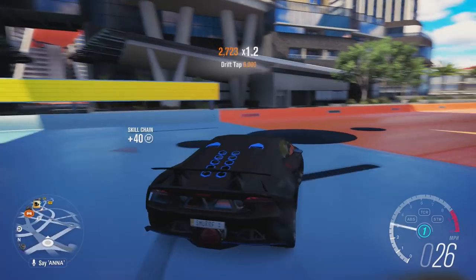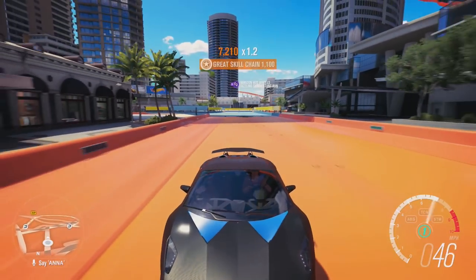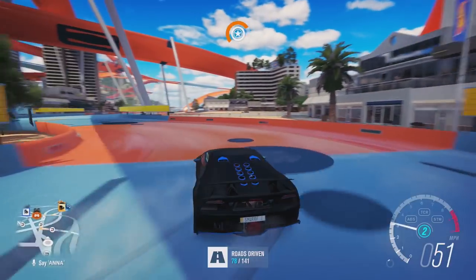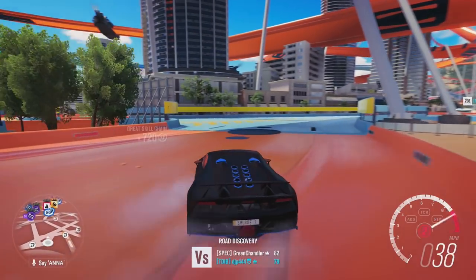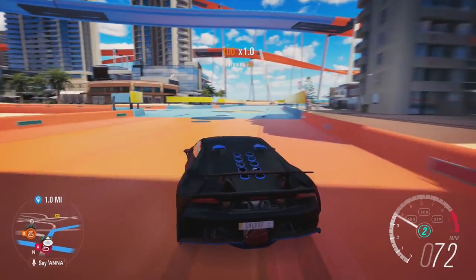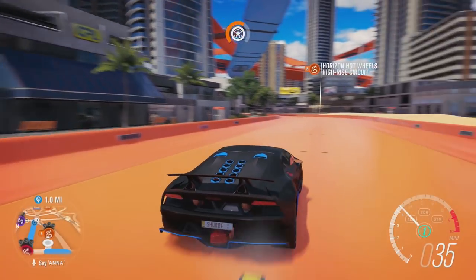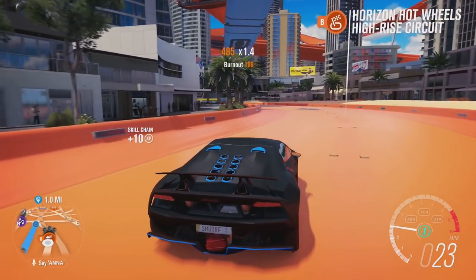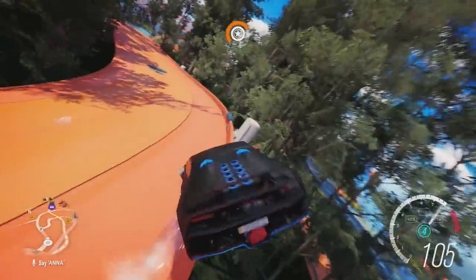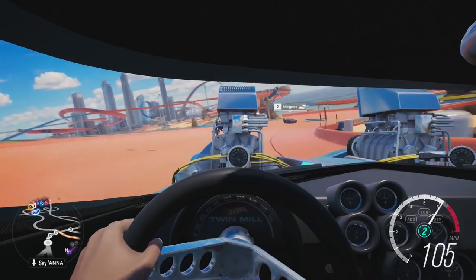One of my favorite areas is the skyscraper section, which reminds me of Surfers Paradise in Forza Horizon 3, but instead of actual roads it looks like a kid built it with Hot Wheels track all the way around. It's refreshing because it's more flat ground and you can drift around. There are barn finds in this one as well, which adds a lot. If you fly off the track though, you're going to have a hard time finding your way back, and you'll probably just want to fast travel.